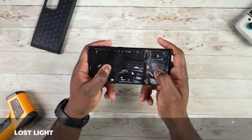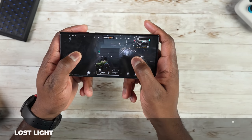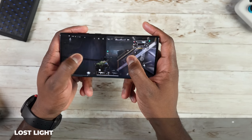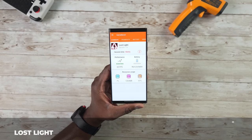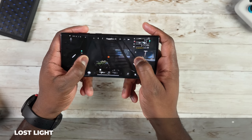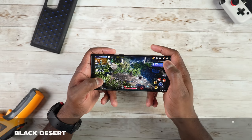Lost Light was a fun game that played really well. It had higher GPU usage, ran at 57fps, and RAM usage was 1,203 megabits. It hit 60fps for about 96% of the session. Battery consumption was around 24% per hour, which was decent. Lost Light is a great game to check out.